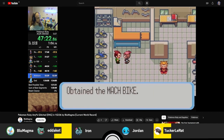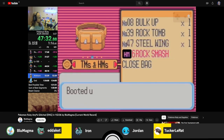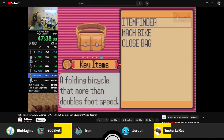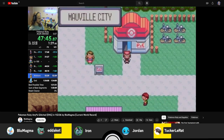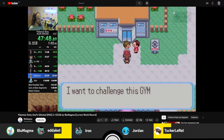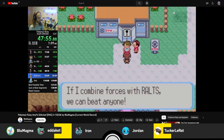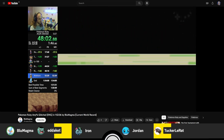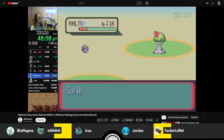The only other way to get a candy is after we get the Mach Bike — you could go back to Granite Cave where there's a little movement puzzle and you can get a rare candy there. But that would be a pretty significant backtrack all the way to Slateport, and you'd have to fight Rival 2 with Marshtomp, which would really be bad. You'd be facing extra trainers you normally wouldn't fight, so you'd lose a lot of time to that.